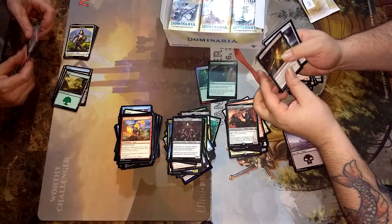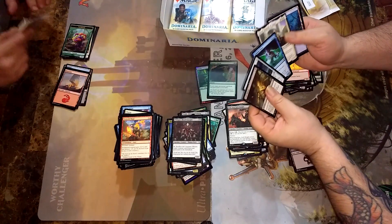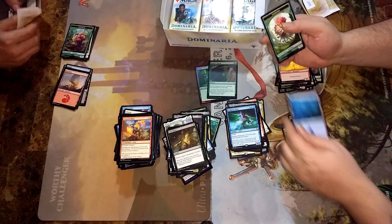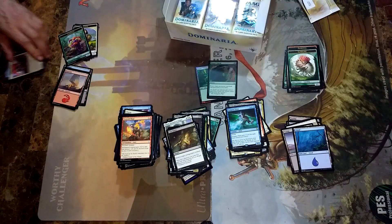And Whisper. Cast Down. Dakmor Sphere. Foil Tempest Djinn. Dakmor Sphere. Very red. One red and one the other thing — nice.